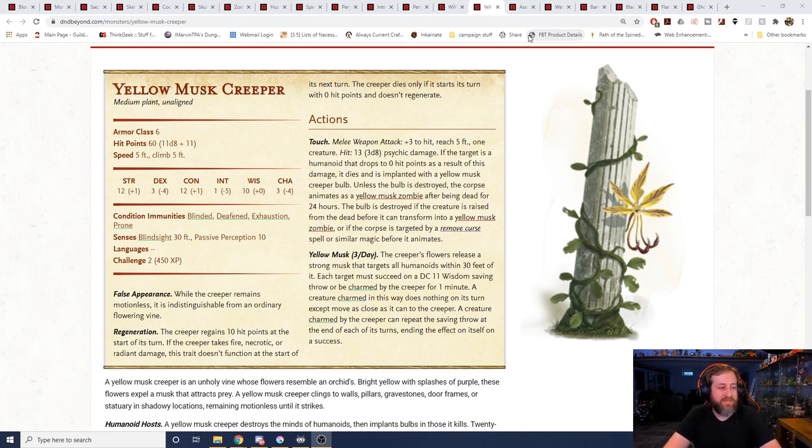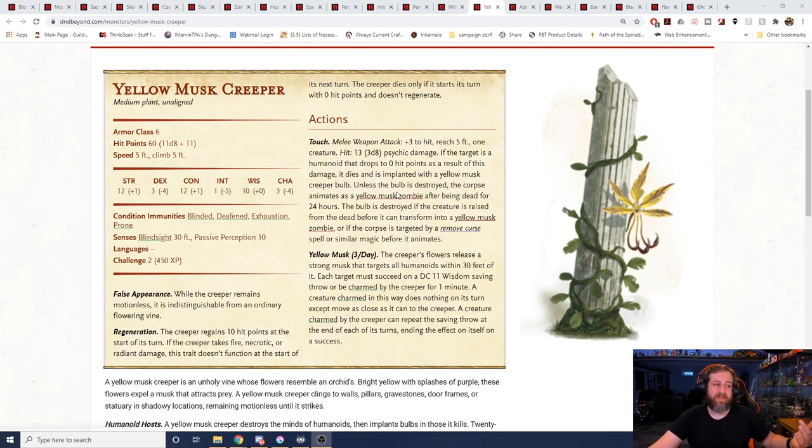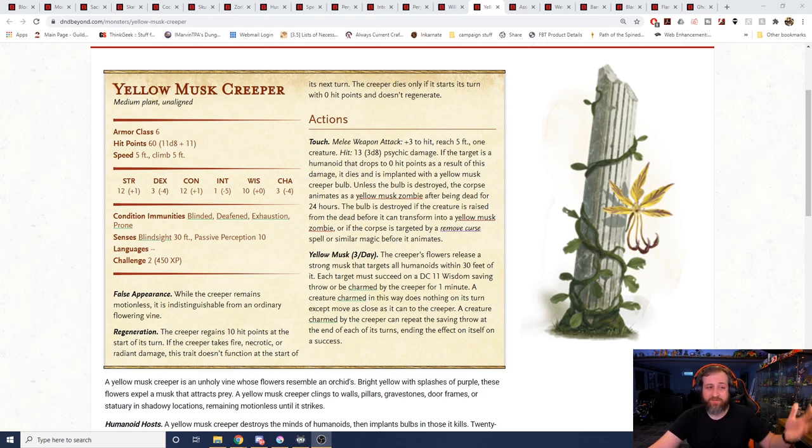A charmed creature can repeat the saving throw at the end of each of its turns, ending the effect on a success. This thing can touch you, deal 3d8 psychic damage, and possibly cause you to rise as a zombie under its control within 24 hours — all at challenge rating 2. You could also add yellow musk zombies as part of the encounter due to this one creature.